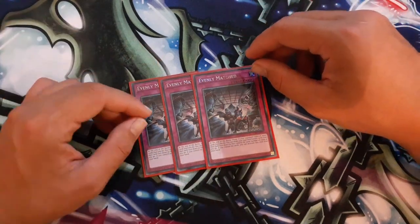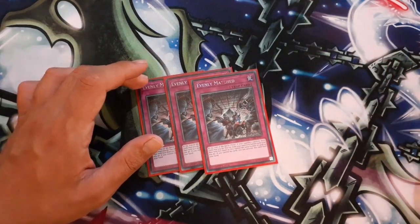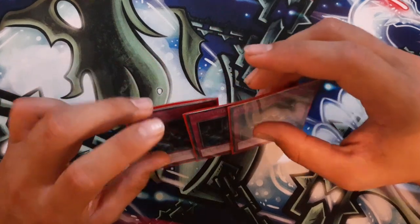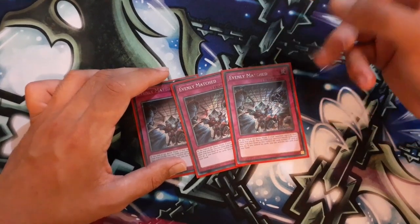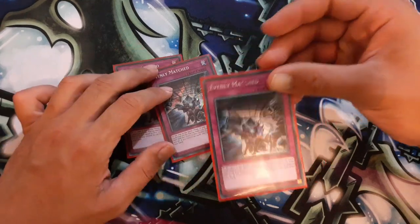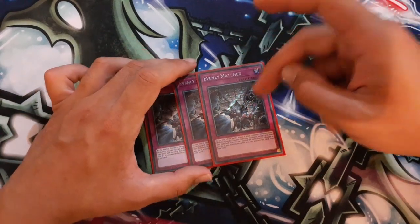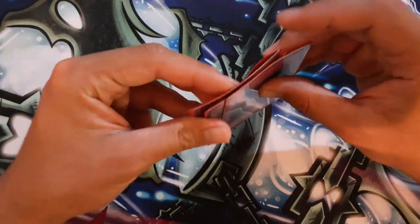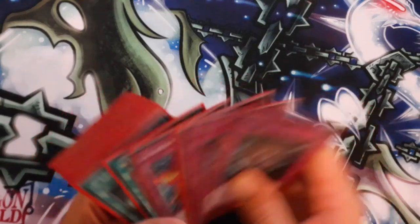You'll notice I'm not playing hand traps, because I believe in running the big black cards in the main board — they should be big enough to win you the game if you see them. If I main Ash Blossoms instead, you negate one card and you're trading one-for-zero or one-for-one anyway. Whereas Evenly Matched or Super Poly you can really go for a two-for-three or even one-for-four trade, which is just crazy. Banishing face-down hurts a lot of decks.